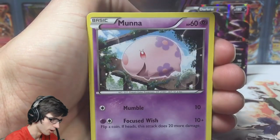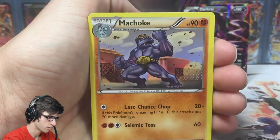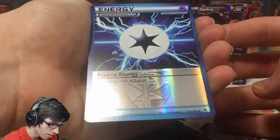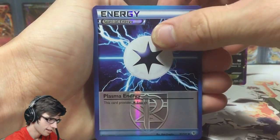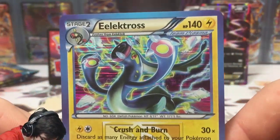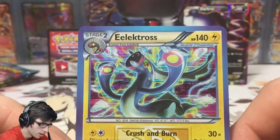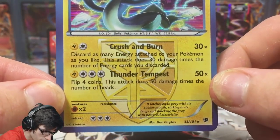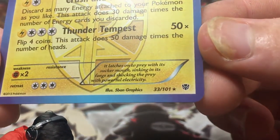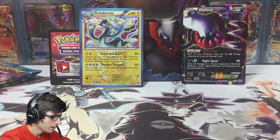We are kicking it off with a Porygon, Moon Knight, Kangaskhan, Solosus, Reversal Trigger, Might Choke, Professor Juniper, a Reverse Plasma Energy — that one is just an uncommon — and an Electros Hollow. What a way to kick it off! We're on the board already with two points. It's got a nice Black and White Lightning Hollow look, 140 HP with Crush Burn and Thunder Tempest — pretty deadly names. Number 33 out of 101. Let's get into the next pack.